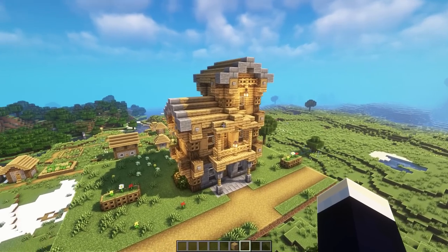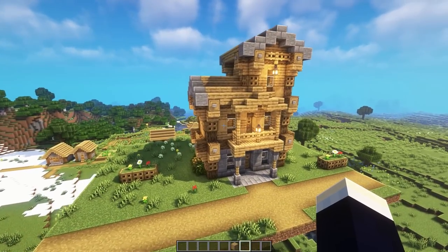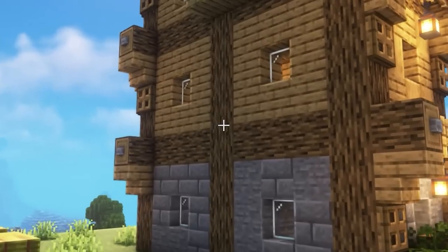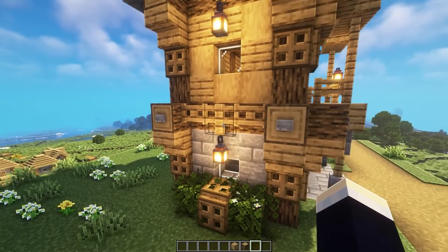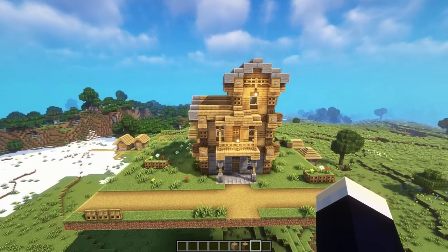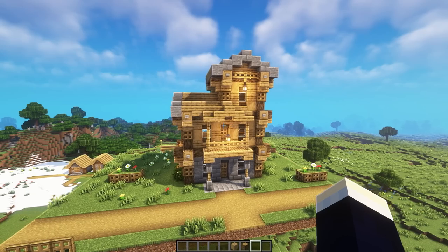We've also changed the shape up a little bit by adding in this extra little tower section of the base, making it three stories. We added a nice little balcony here that connects onto this roof. Over on the sides, we added in this design that I usually like to add to my bases. We also added some leaves around the place — just a couple of ways you could easily improve a simple looking base design into something nice.